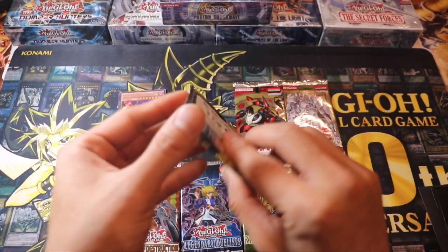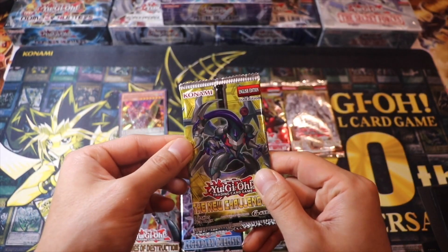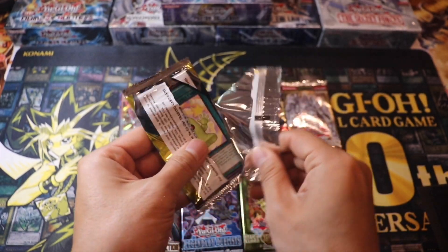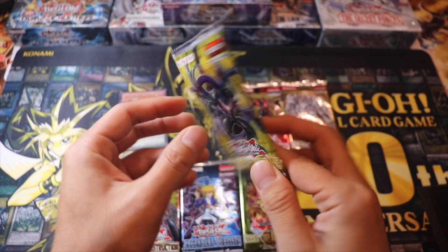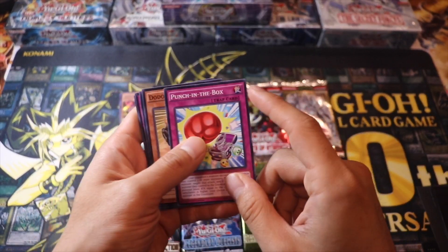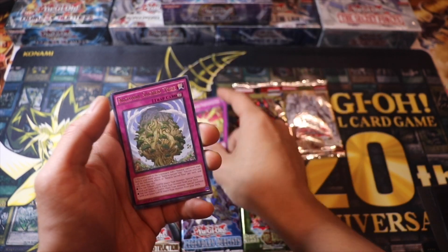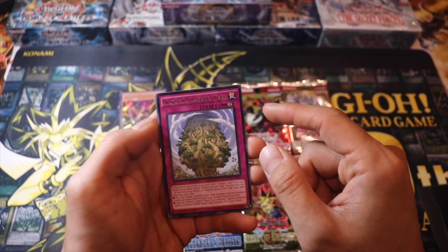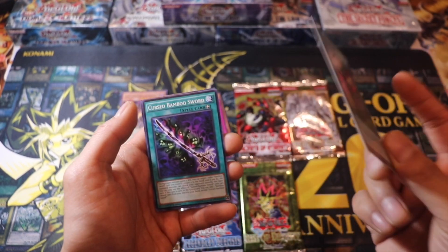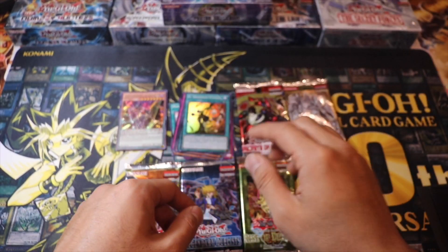Let's get down to The New Challengers. Can we pull a Dark Rebellion Ghost Rare? We'll see. You're not guaranteed a Holo in this pack, so any Holo would be good. We got Punch in the Backs, Dodo Driver, Command, Naturia Secrete 3, and we have El Shadul Fusion — a Super Rare. I'll take it, it's better than nothing.